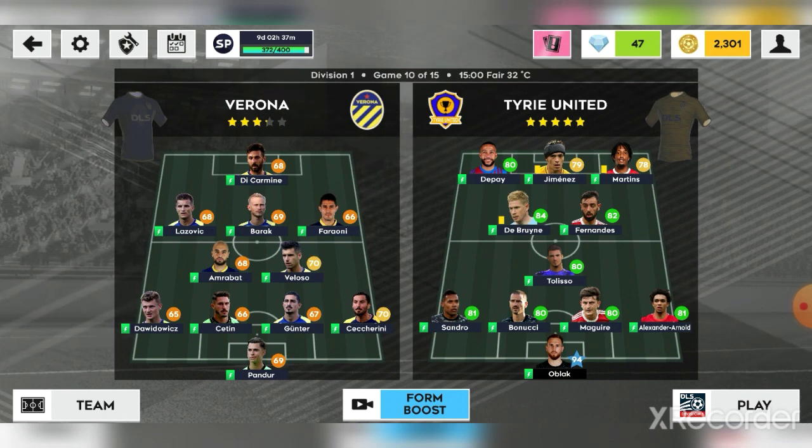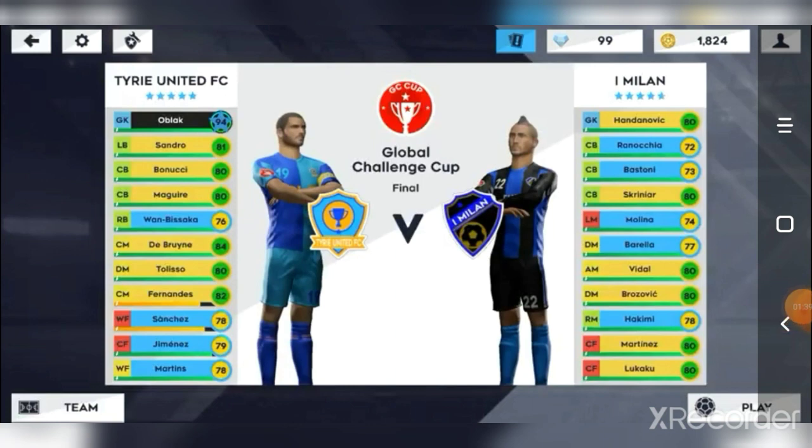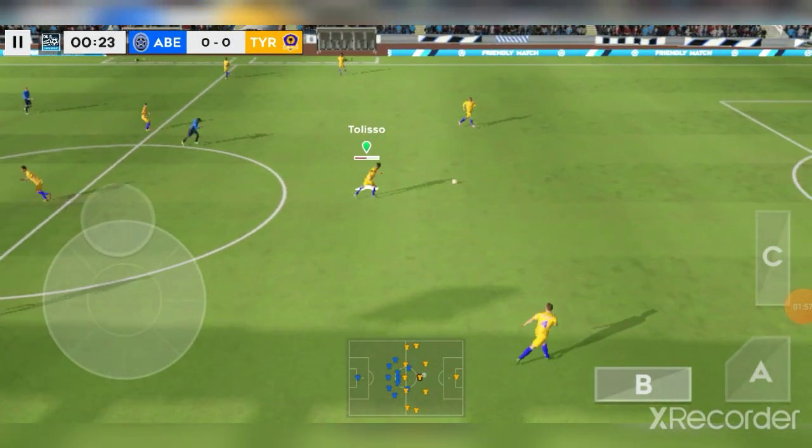Another change: when you go into the team screen, there's a new UI showing the formation layout, the team, and the kits in the top right corner. Compared to DLS 21, which just showed player names in a line with the captain and their kit, this is a really good upgrade.